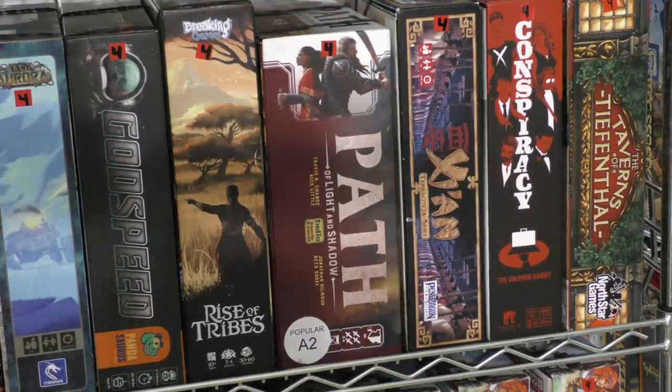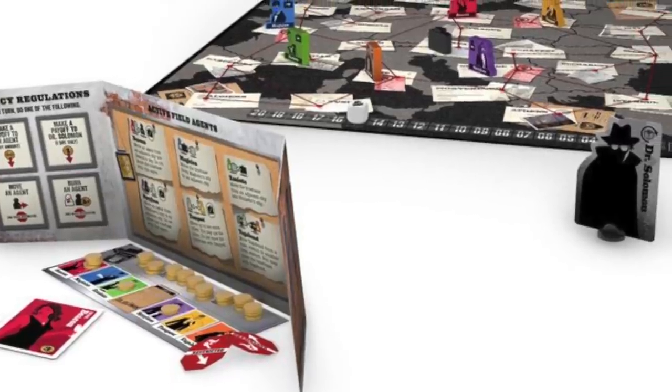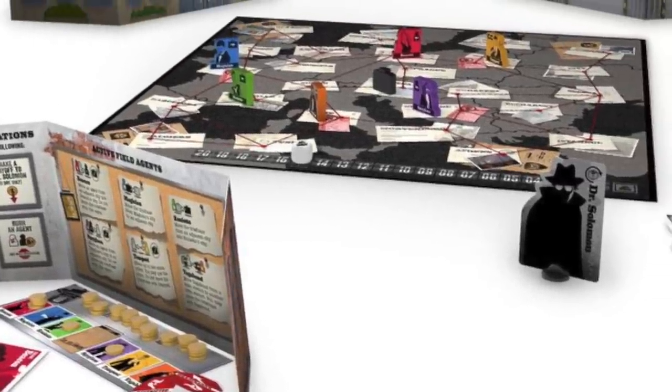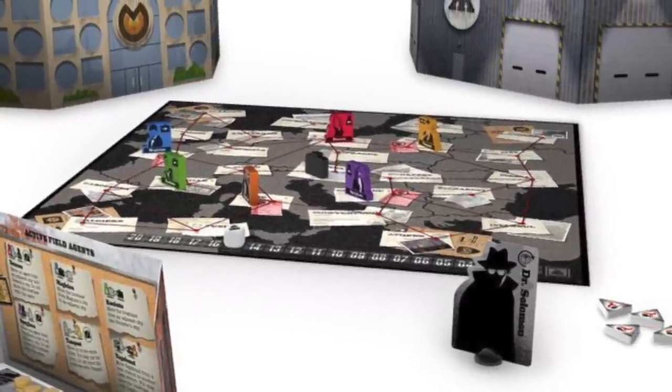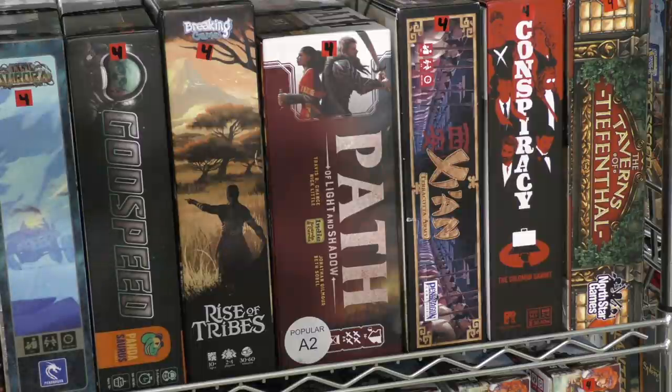Then we have one of the Restoration Games reprints: Conspiracy, The Solomon Gambit. This is a game where you're trying to move a briefcase around and get it to your people, trying to figure out who everybody is. It's lighter, actually, than most of the games on the shelf, but it's a cool callback to the game it's based on. It plays pretty well and has a nice spy theme.